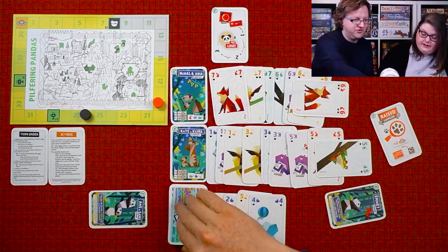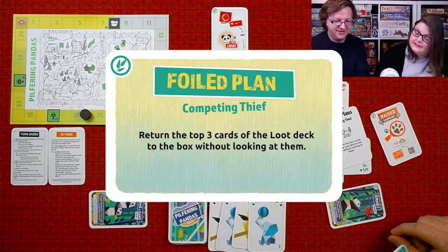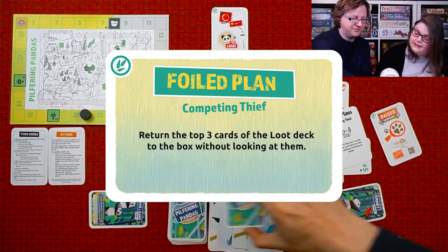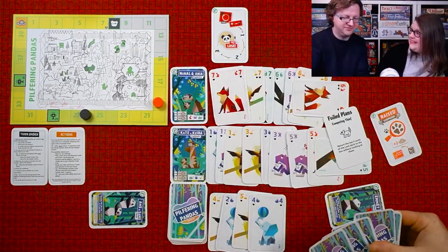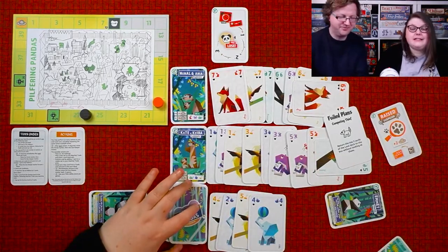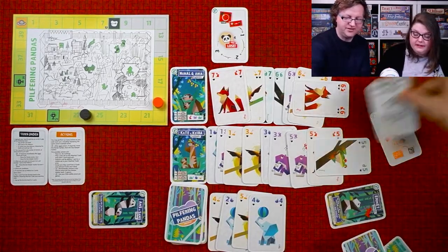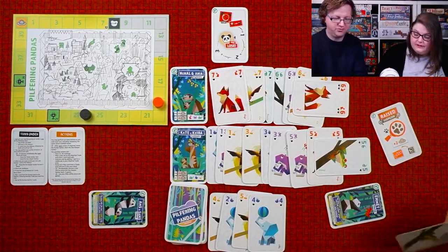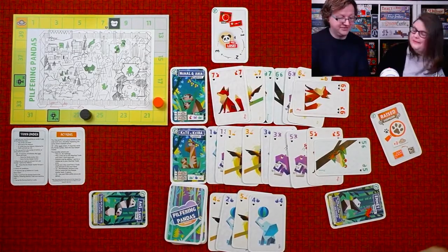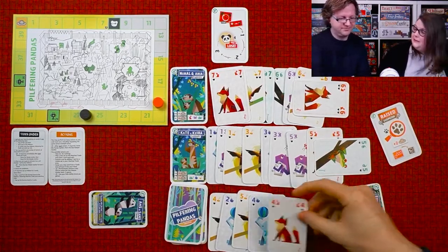Brian draws from the top and gets an event card — 'Four Plants': return the top three cards of the loot deck to the box without looking at them. These are little events that pop up to foil your plans. We might be missing sets now! It means you never know everything that's in the deck.